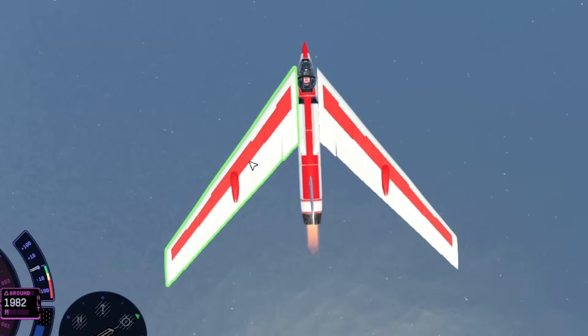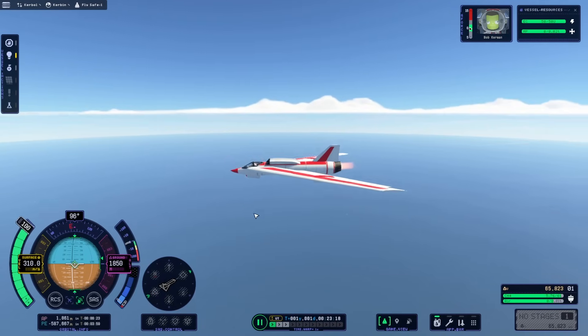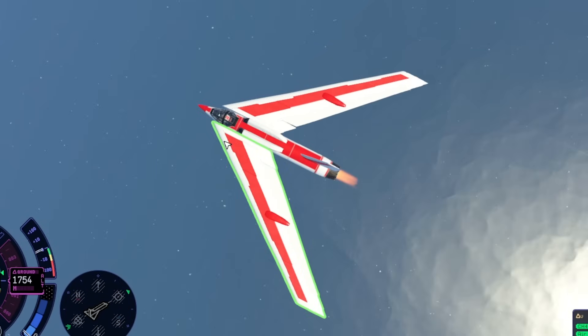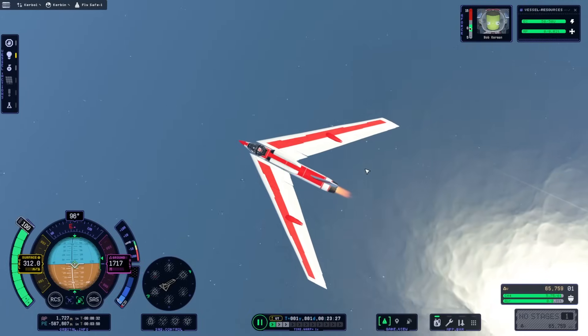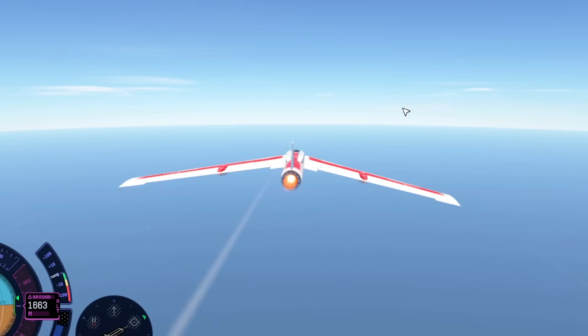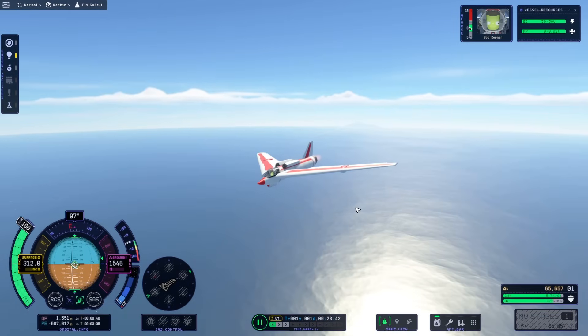Apparently, symmetry is not the way — despite all of our planes and all of nature being symmetrical. If this wing here were to tilt forwards, it looks really bad, but apparently it produces way less drag and therefore can go way faster. So let's go build that.